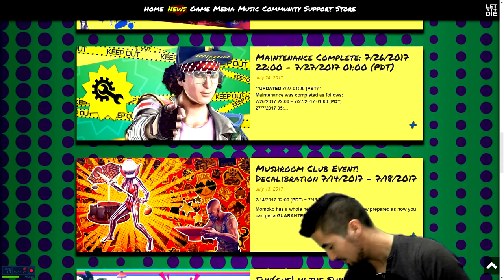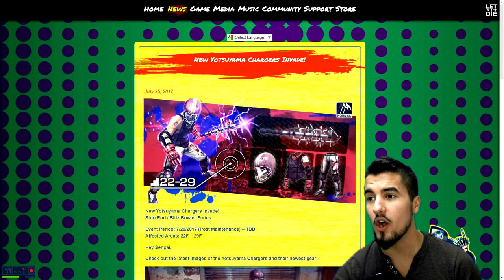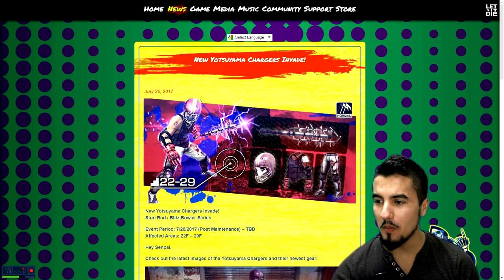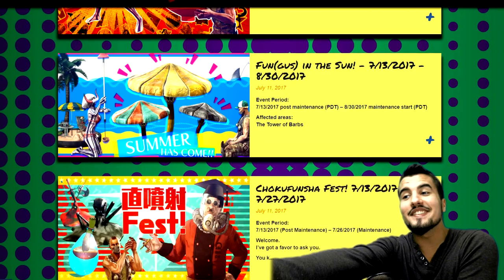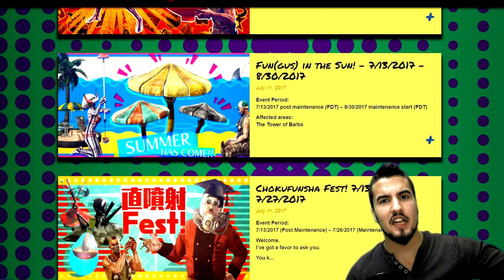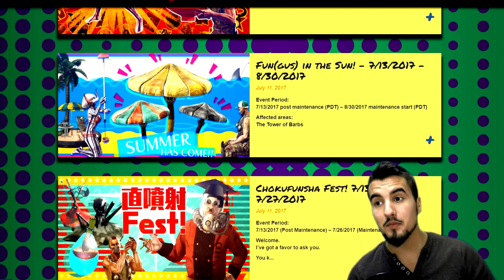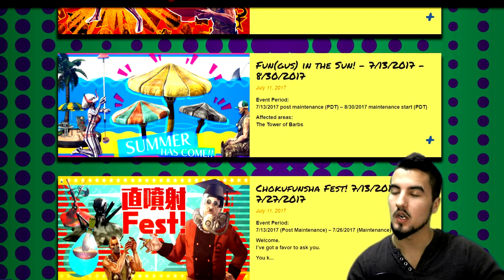There's a ton of stuff to cover — look at all of this. So many things. We got the 'Summer Has Come' event, which I've talked about a little bit in the last video. Essentially, instead of eggs spawning through the tower, there are these palm tree-looking mushrooms that can be sold for a very high amount of money.